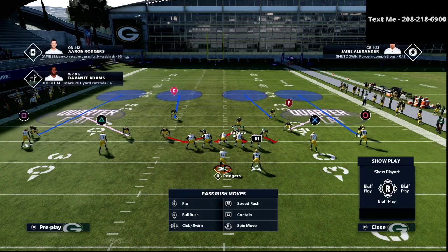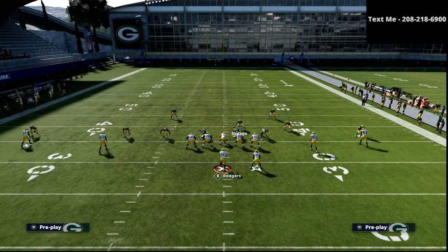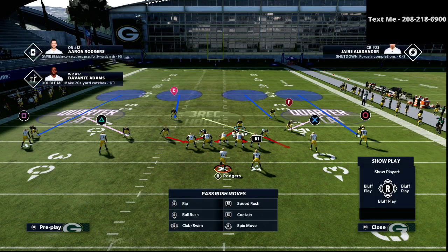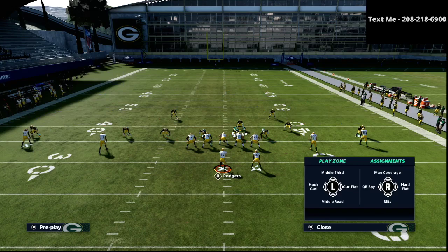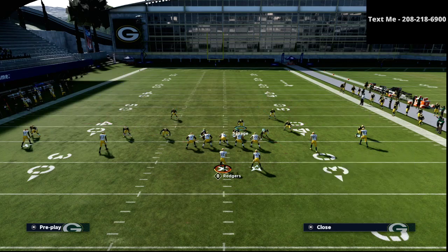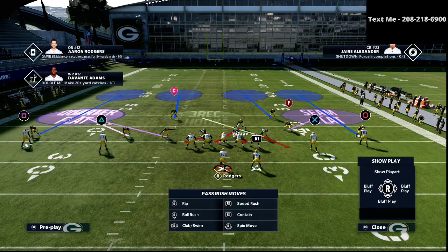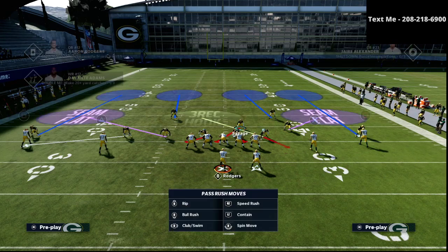From there I'm going to figure out how to leverage this coverage to get proper matching principles all across the board. The first way is by putting my defensive lineman on a three right hook zone — a bluff play. Then I'm going to put both linebackers on seam flats. That's how that adjustment looks. Then I'm going to take that slot corner and man him up on whoever I want.